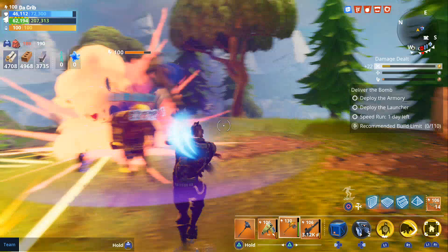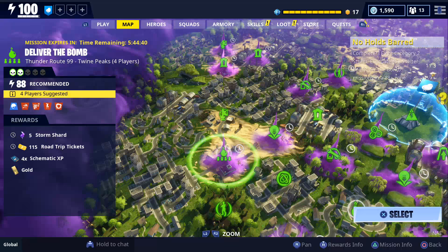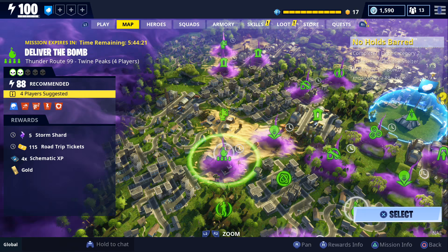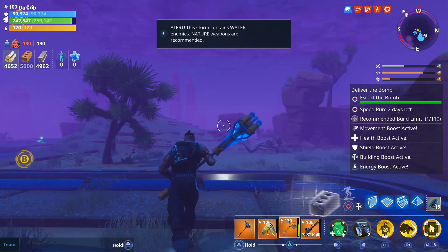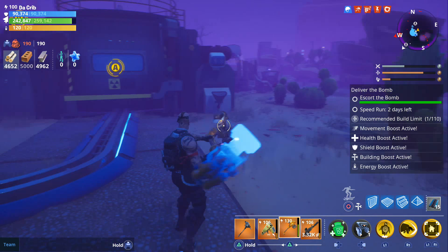Keep in mind that his kinetic overload deals plasma as well as energy damage, which helps you do a bit more damage against elemental enemies. The mission we're going to do is this level 88 deliver the bomb group mission, and we're also going to be doing it solo. I mainly plan on using my pulverizer only, but considering this is a group mission I may have to use my rocket launcher depending on how many husks we get.